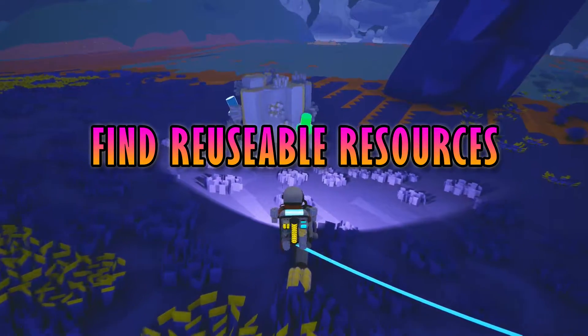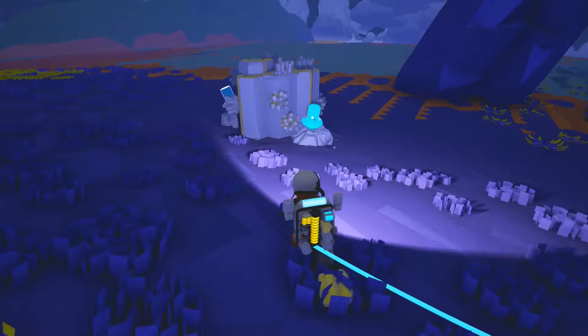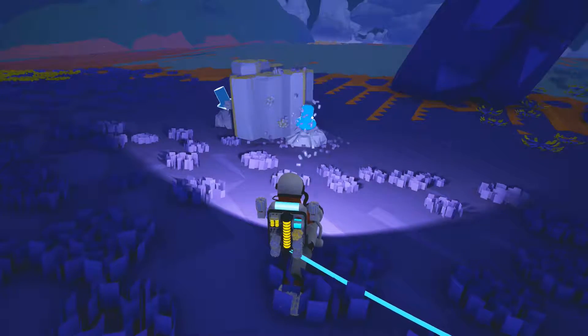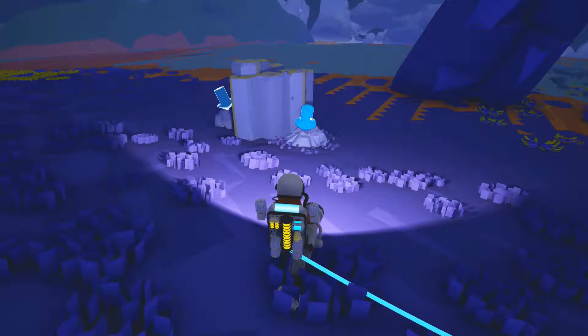Find reusable resource veins. If you look around a bit you will find one of these resource veins. They will recharge with their respective resource over time and can be mined repeatedly. It's useful to remember where the close ones to your base are when you start exhausting the initially easy to find resources.